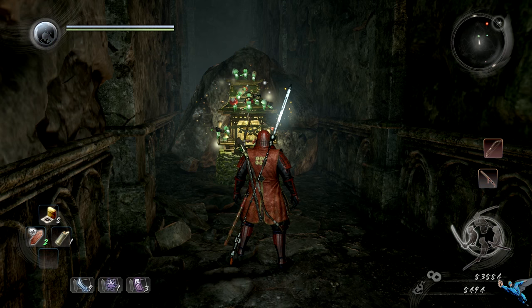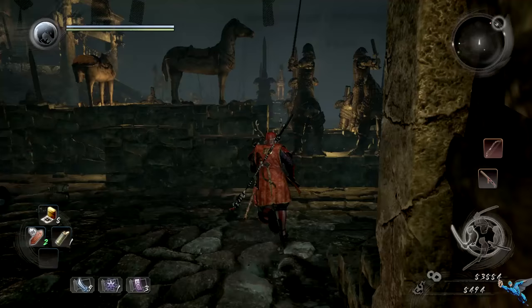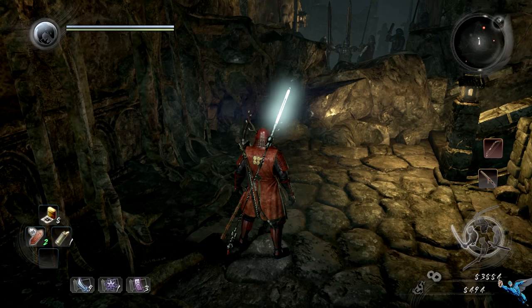Number seven is much easier. When you get to the second shrine in the underground maze place, just go right around the corner. It's really hard to miss this one.